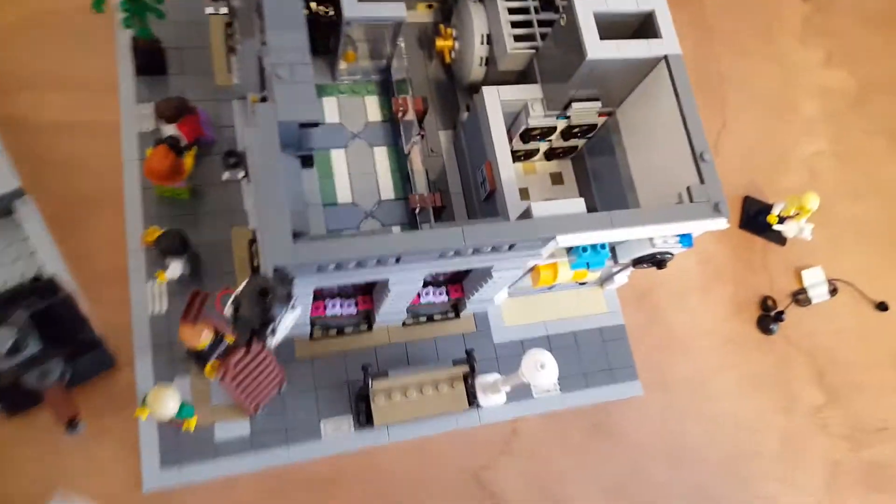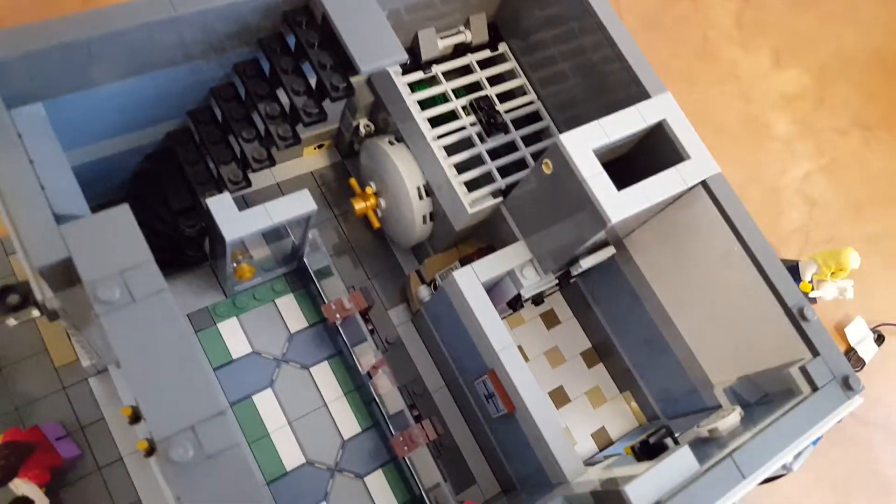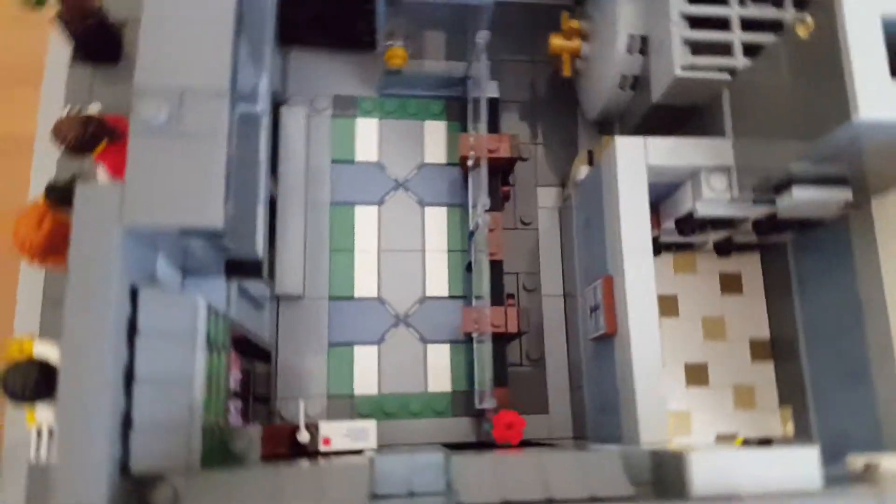Let's take that one off. And then you can see the laundromat in there, the little bank area, and the vault door.